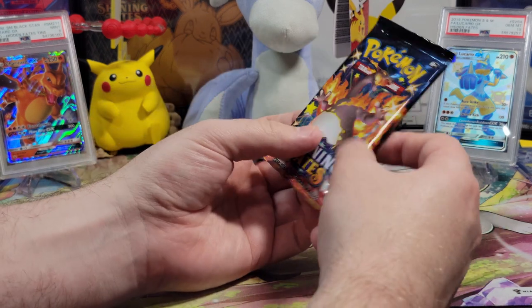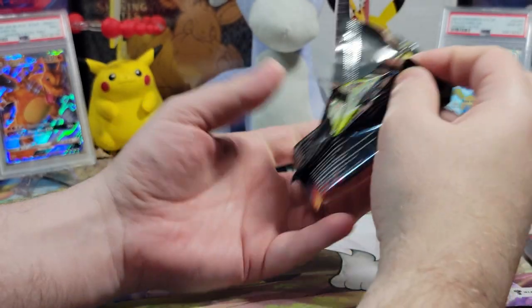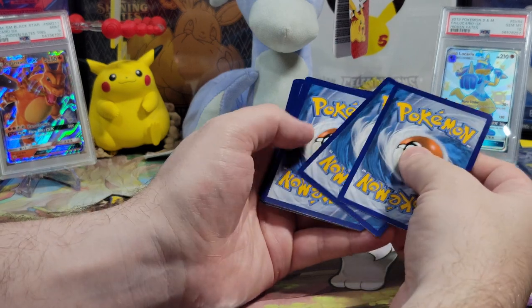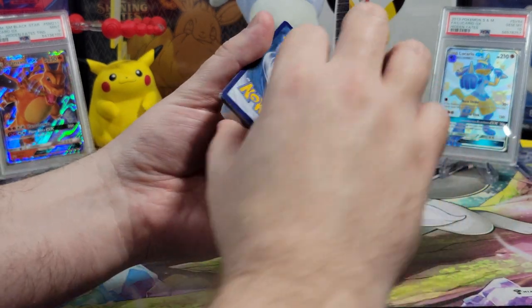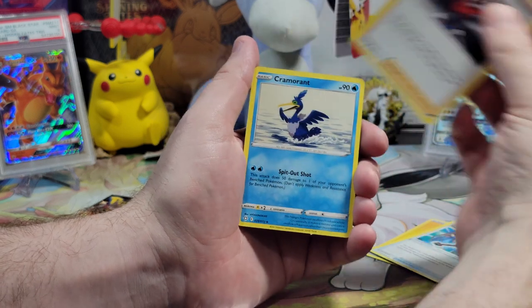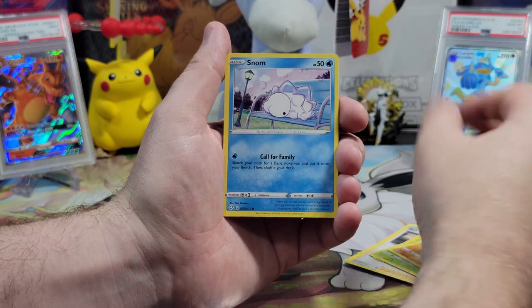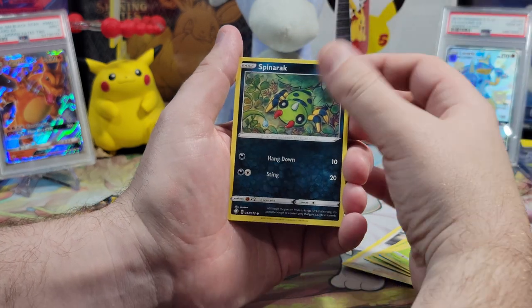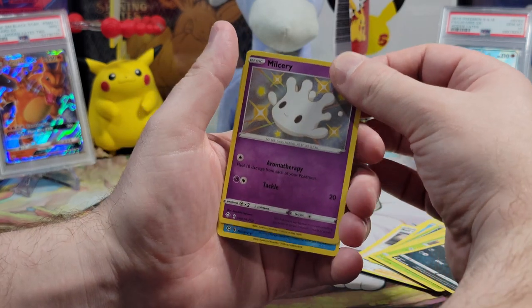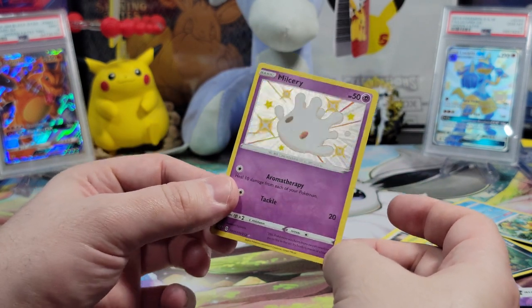Last three packs. Come on, Charizard — give me that Charizard. We wanted a Ditto, we wanted a Lapras, now we just need the Charizard. Energy guess: Water? Shiny Fire? We got a Rusted Sword, Ball Guy, a Cramorant, Rowlet, Trapinch, Snom, Grookey, Spinarak — and a Shiny Milcery! Very cute. And another one that's new. Very nice.